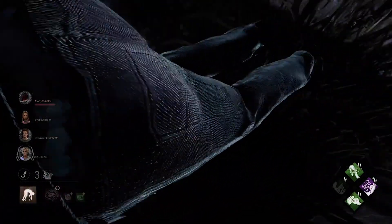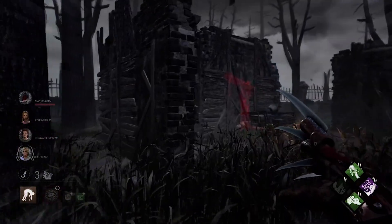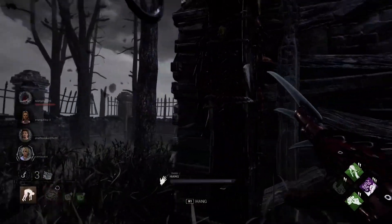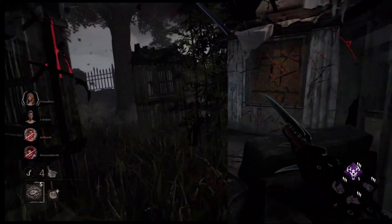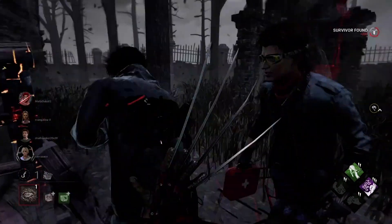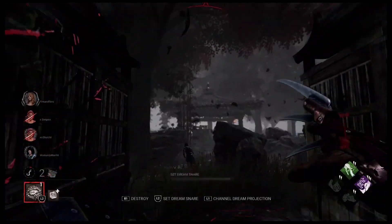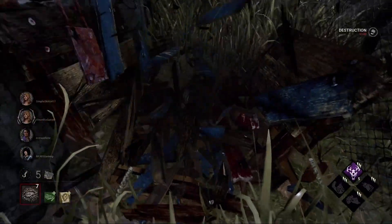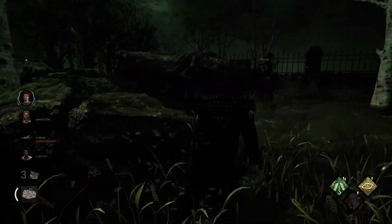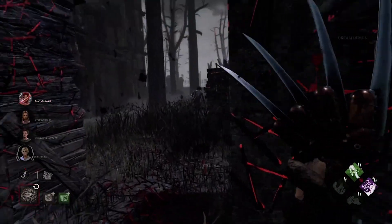Because killers have a higher walking speed than survivors, you'll be able to catch up to them quickly. However, there are obstacles survivors can use to slow you down: they can lunge through windows, use a flashlight to temporarily blind you, use a healthy teammate to walk in your way while the injured survivor escapes, or they can use a pallet to stun you. Before we get into pallets, let's talk about items your survivor may have — you can easily see what they're holding by looking at their character. Try to remember this because it may save you from a stun or a bad situation.